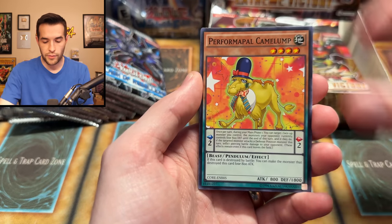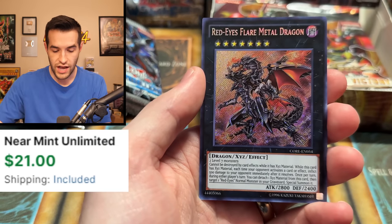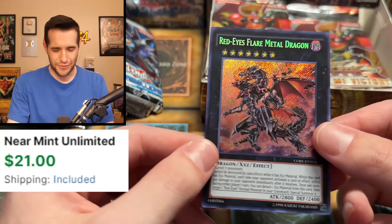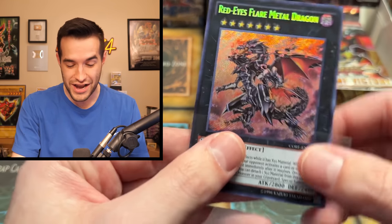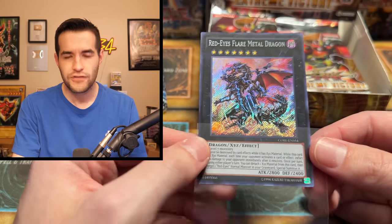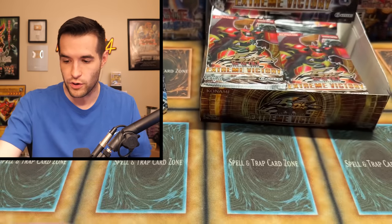Dromarilla, Ignite Squire, Camelump, Ignite Paladin, Ignite Gallant, Raptor's Gust, Ignite Burst, and a Secret Rare — Red-Eyes Flare Metal! Not the Ghost, but this is a great card. This is actually a pretty expensive Secret Rare — I think it's like 15 or 20 bucks even unlimited. So it's got some pretty solid value even though it's the lowest of the three versions. That's not a bad start.